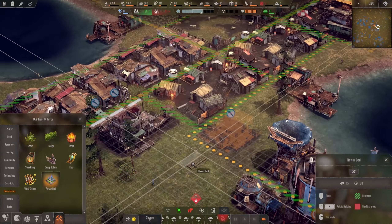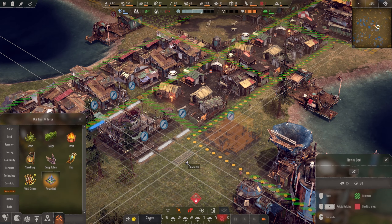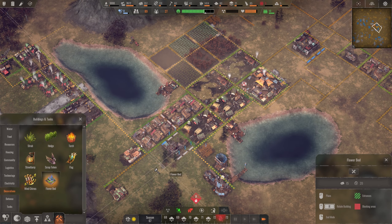Some nice flower beds just to make the place look a little bit less garish and they're going to be all around the school. Lovely. And then actually I deliberately left a gap in between these houses so we can put some more down.